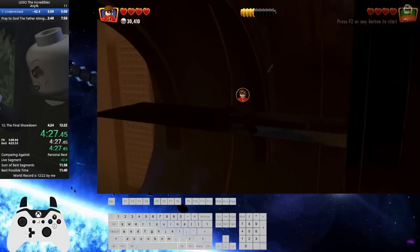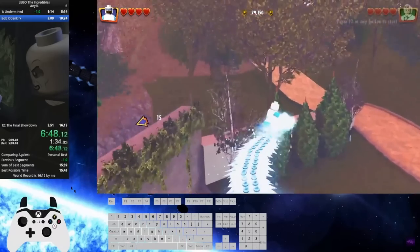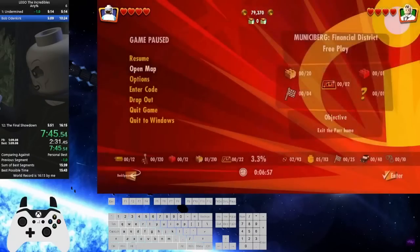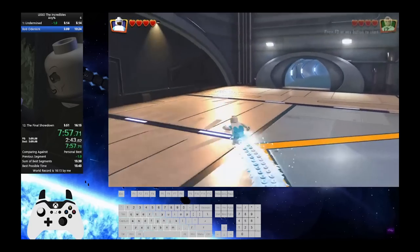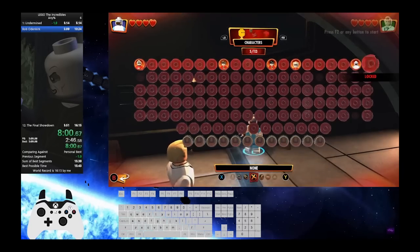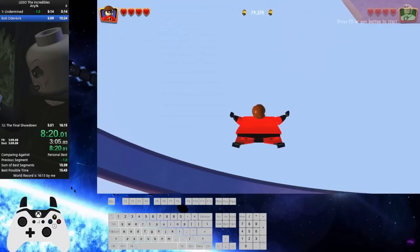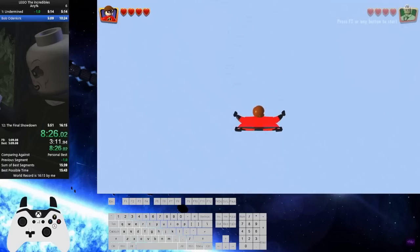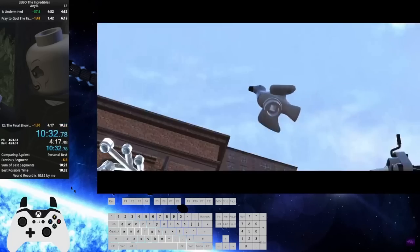As the current route goes, you beat 1-1 using the end-level trigger, clip outside of the Parr household as Frozone, and glide along the deloaded hub world hitting various checkpoints. The first place you stop is Edna's, where you immediately do another out-of-bounds clip and end up way below her house. One more clip as Elastigirl, and you're now inside of level 12 — the Final Showdown. Beat the boss, call your time, and you've now performed one of LEGO's biggest skips.